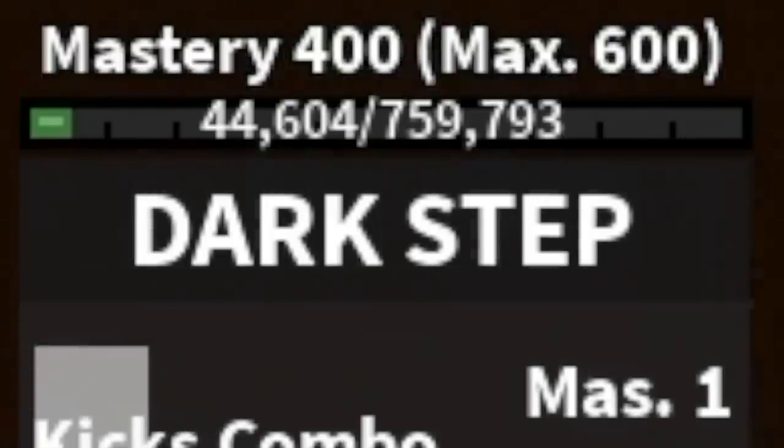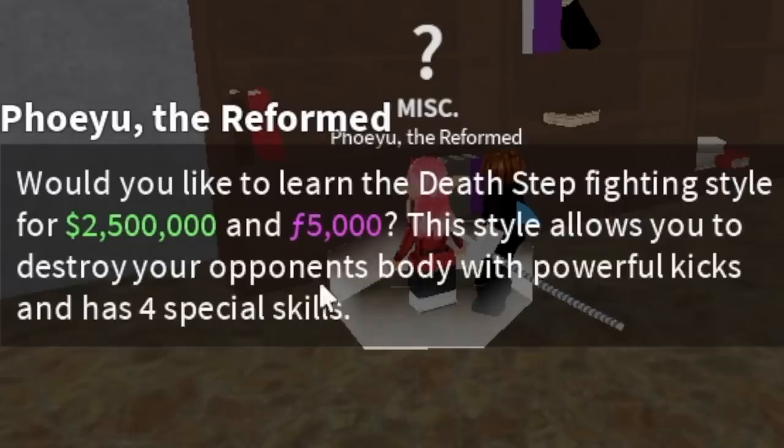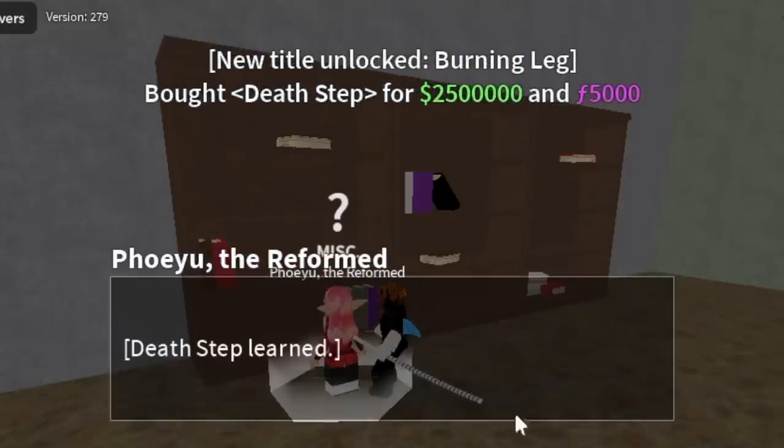Last two things: you need 400 mastery in Dark Step, and you need 2.5 million bellies to purchase the Death Step.